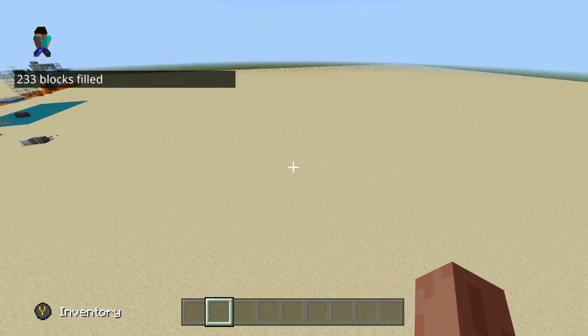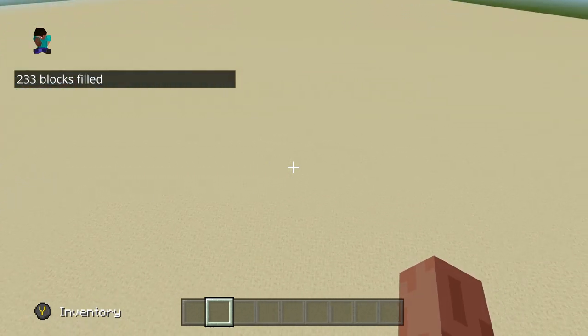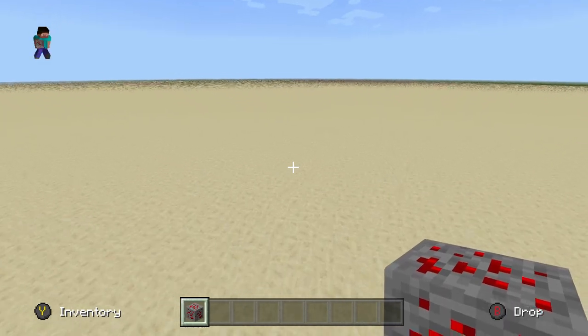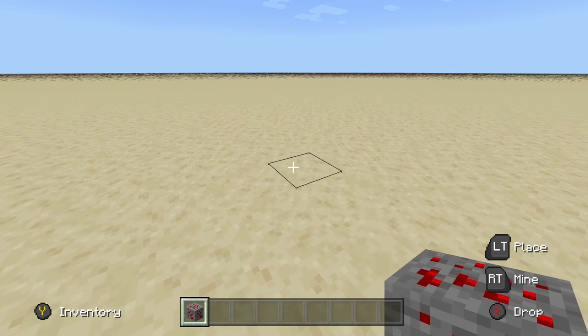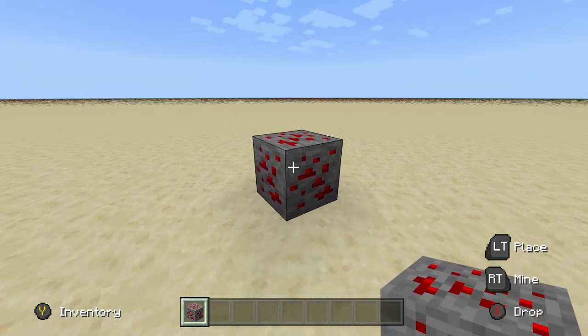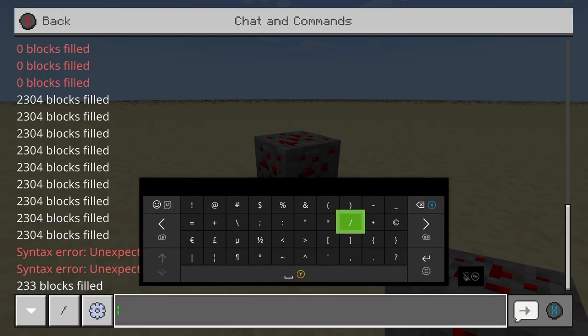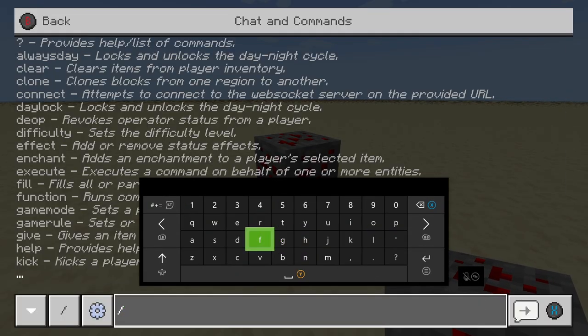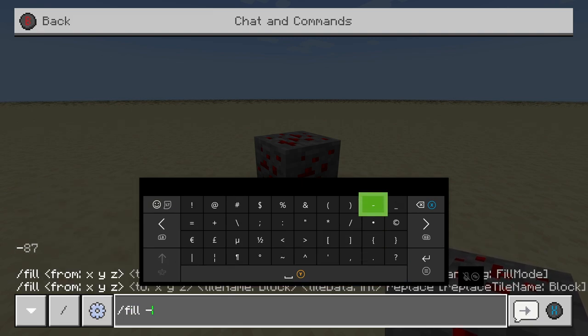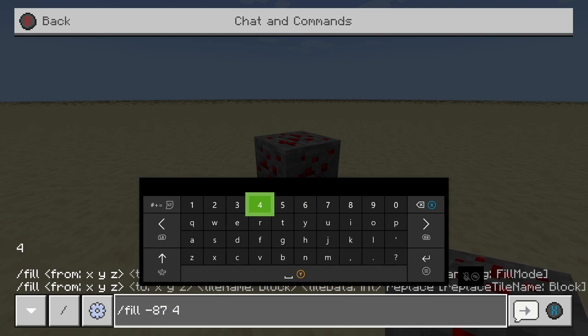Very useful. Instead of spending hours filling that in by hand, I can just fill it in just like that. Another great thing with this command is you can add some depth and make giant cubes basically. So we're going to use this block right here as the first block. Look at it, hit right on the D-pad, and type in slash fill just like last time. It'll give you the coordinates to type in on the side — negative 87, space, four this time because it's one block higher, and then 69.